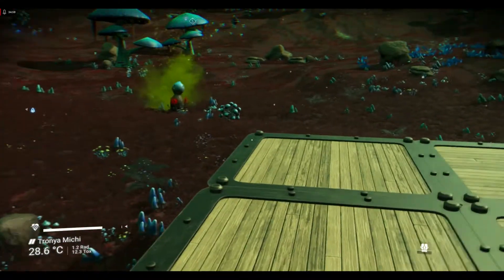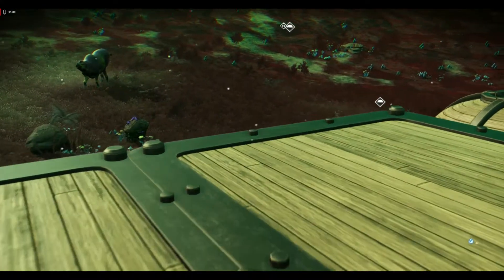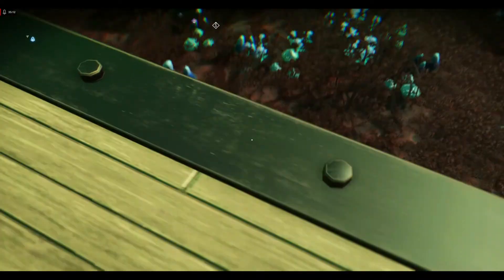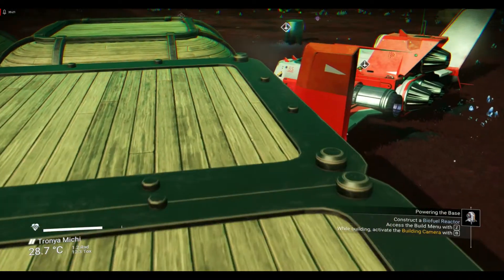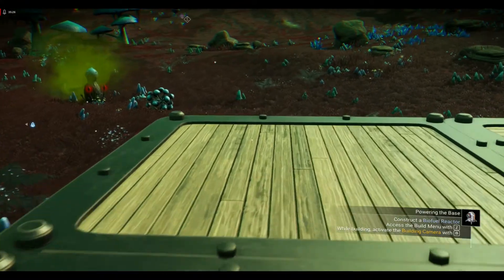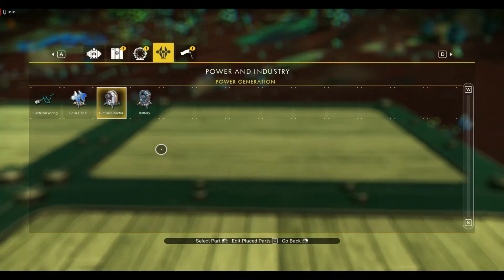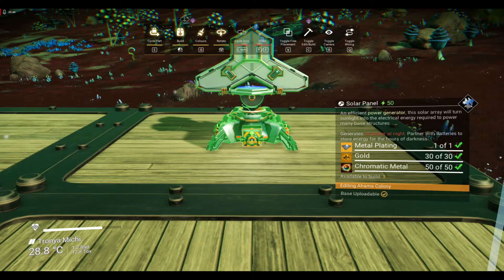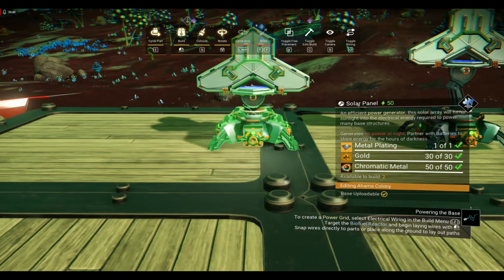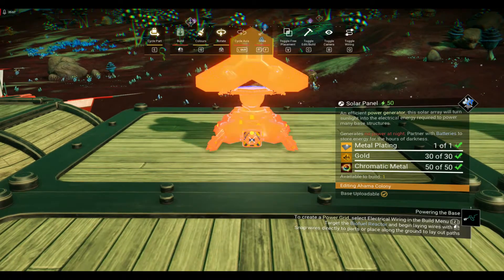Now we're ready to put in the solar panels. You can put the solar panels on a grid on the ground facing toward the sun, with the wire running through the building and into the batteries. Or I prefer to put them on top of the roof. It doesn't matter which way the sun is facing — the panel will actually face toward where the sun is, no matter which way you put it down. As you can see, it opens up in that direction.